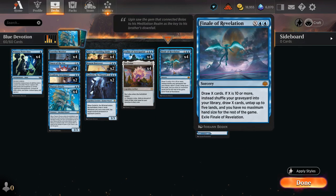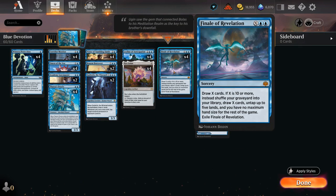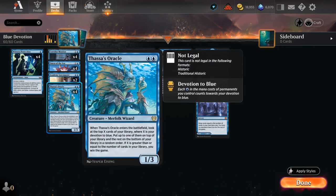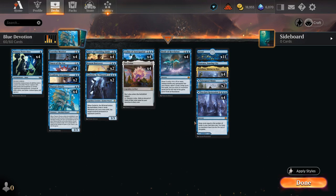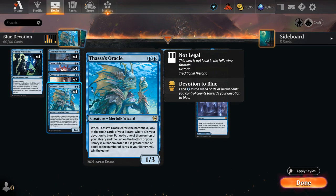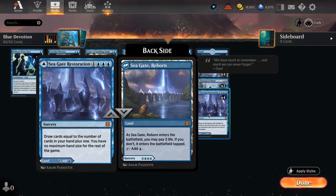Those are all ways to generate more and more mana, keep building up our devotion, and eventually cast a large enough Gadwick to set up the win with Thassa's Oracle. Or we can cast Seagate Restoration, a seven-mana sorcery drawing cards equal to the number of cards in our hand plus one, and it also gives us no maximum hand size for the rest of the game. That's another easy way to draw enough cards to set up the win with Thassa's Oracle, and it has the flexibility of being played as a land — untapped at the cost of 3 life, though we can usually find a spot to play it tapped.